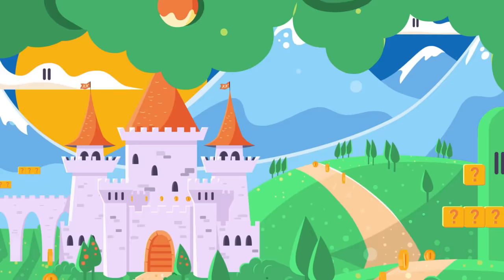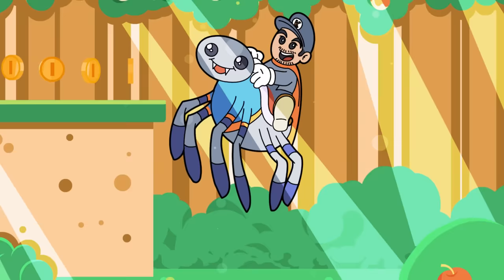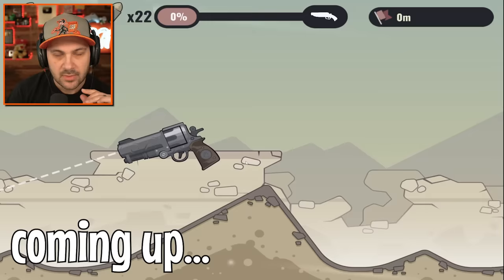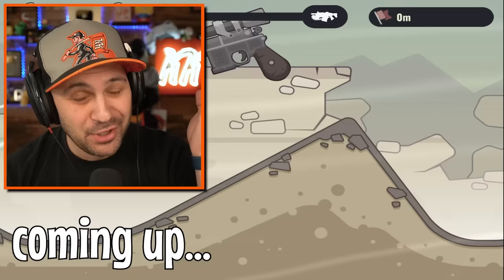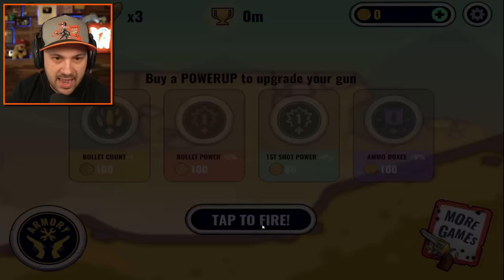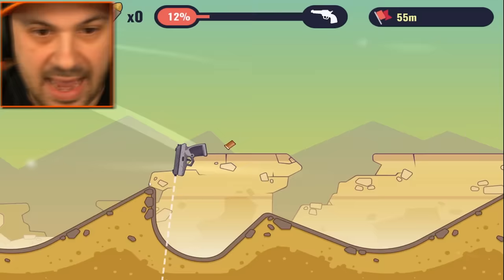Let's unlock the legendary rainbow gun and break all physics! Hello everybody, I'm Kindly Kid, and welcome to Gunspin. Our goal here today is to upgrade through all 18 weapons, with the end goal of unlocking the legendary rainbow gun. We have to use our gun to propel ourselves across levels. I've never done this before — okay, there you go! I'm incredible at gaming, I'm a gamer.